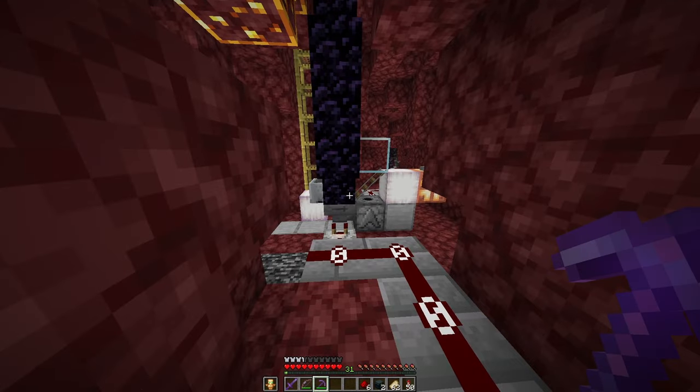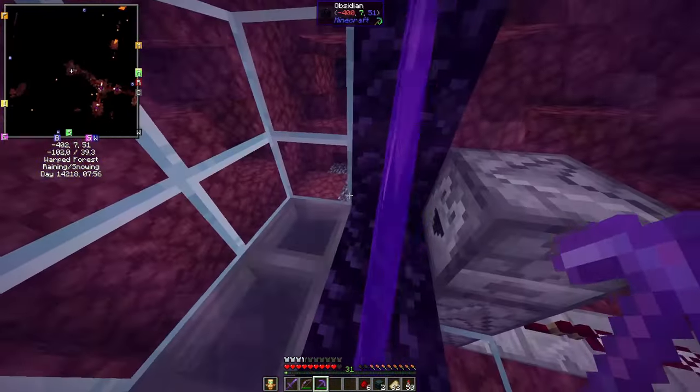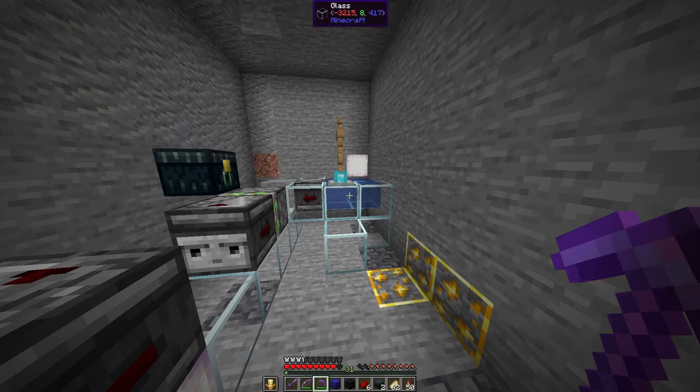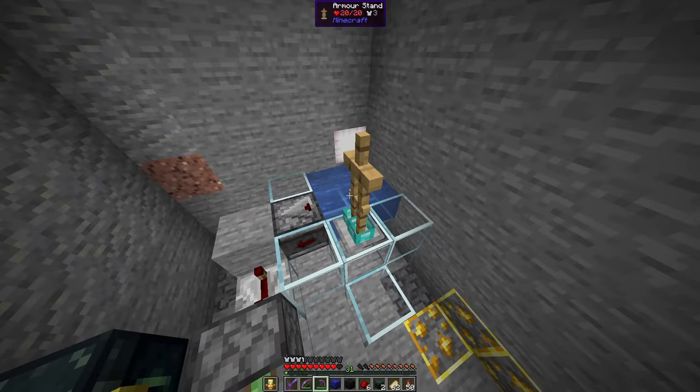And here we have a chunk loader chain. And this chunk loader chain is terminated here, which is our world spawn — and this is where the chunk loader chain ends, inside the spawn chunks. This armor stand, again with frostwalker boots, will be loaded whenever the server is started up.